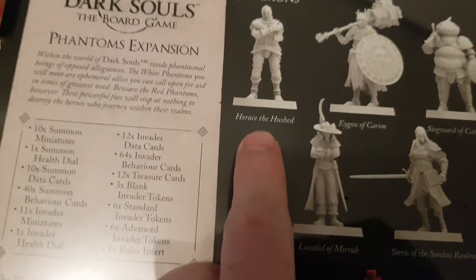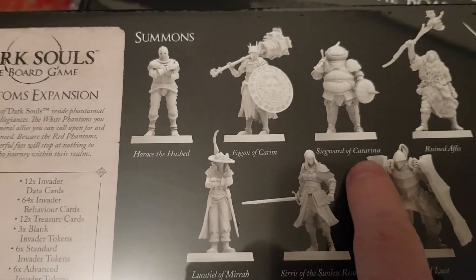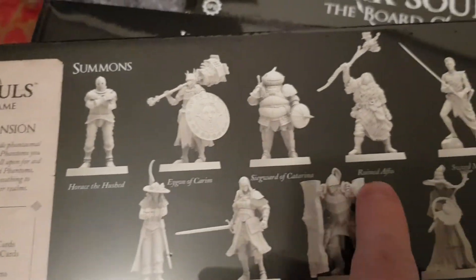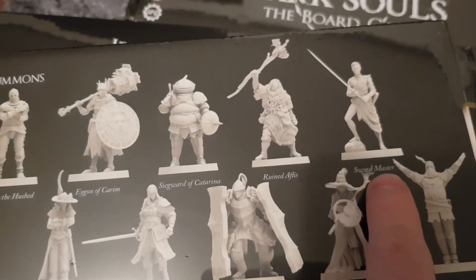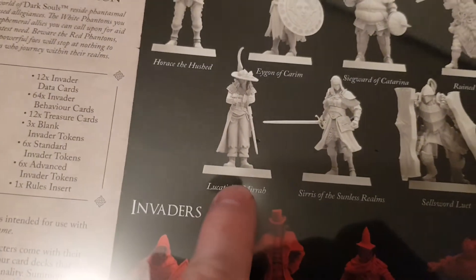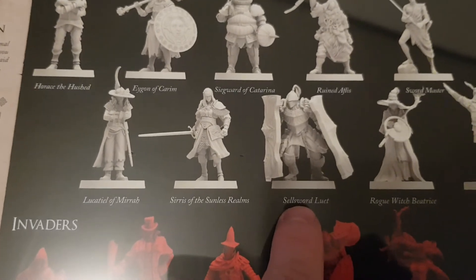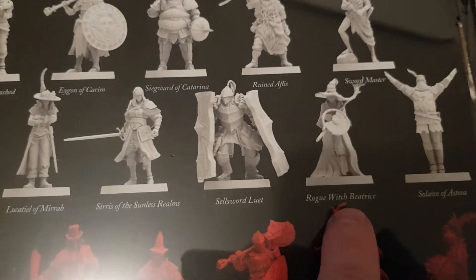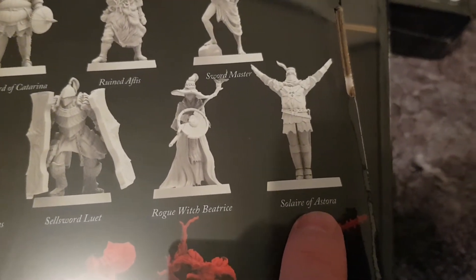So we have Horens the Husband, Egon the Charism, Sigval the Catarina, Ruined Alfis, Sword Master, Luciel of Myra, Cities of the Sunless Realms, Sellsword Loot, Rug, Witch, Petrus, and Soldier of Astora.